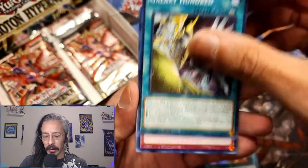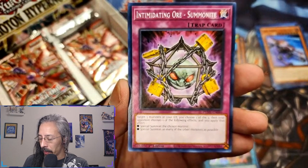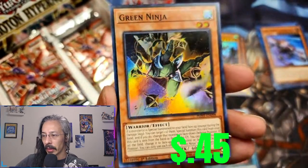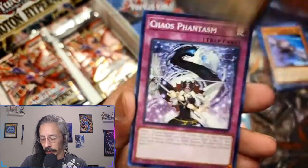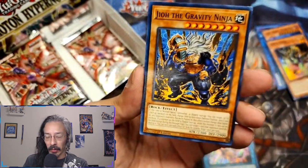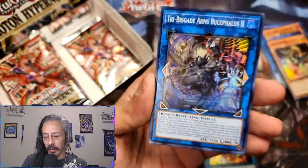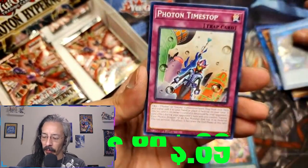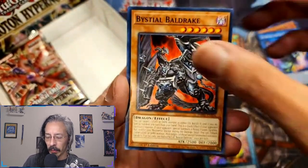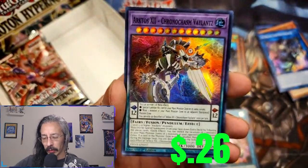Diabolantis the Menacing Mantis, Galaxy Hundred - I love that name, that's fun. Diabolantis the Menacing Mantis, Intimidating Ore, Gigantic Thunder Cross, and Green Ninja - not Blue Ninja, not Red Ninja, not White Ninja, not Black Ninja, not Yellow. Geo the Gravity Ninja, Abyss Script, Diabolantis, Galaxy Hundred, and Tri-Brigade Arms Bucephalus the Second - I think that one might be a dollar or two.